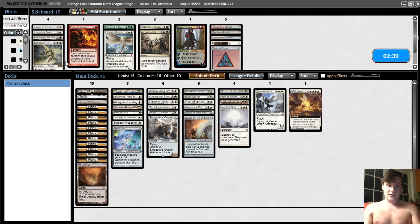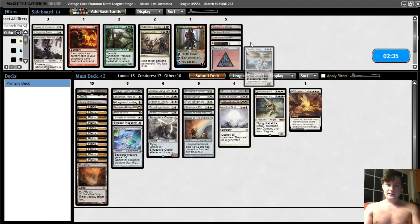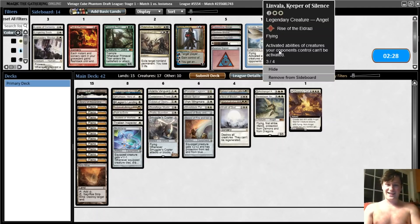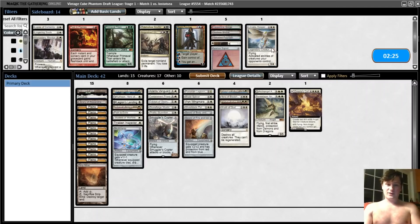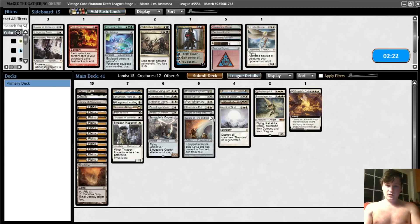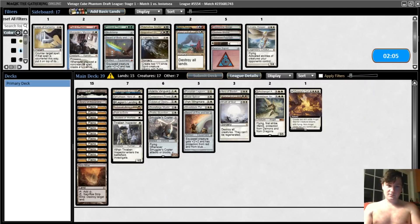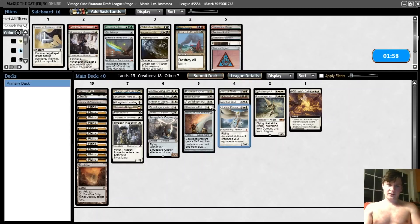We can bring in Wrath of God. We're going a little bigger here — Wrath of God, Baneslayer Angel. Is Linvala good? Probably not. Although it's sort of funny against Gideon — it's a creature on their turn, so they can't use it. And then we can cut Skullclamp, maybe even cut a Sword — equipment is too slow; I don't want to spend mana equipping it. We don't want Ravages of War especially on the draw. We could bring in the Mentor or the Linvala. I guess we'll bring in the Linvala — it seems solid. We'll run it like this.